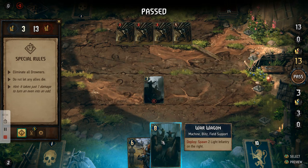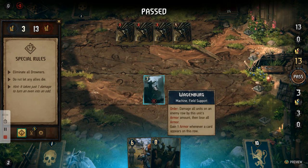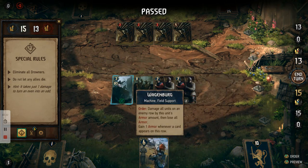So what we're going to do now is put down the War Wagon. The War Wagon spawns two light infantry to the right of it, which means it's going to increase the Wagenberg's armour by three, because it gains armour for every card introduced on this row. So we're going to use the War Wagon, pop it on this row. Now you can see it's got three shield that we can use.